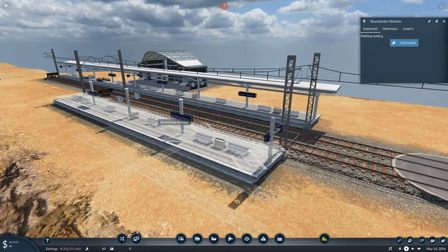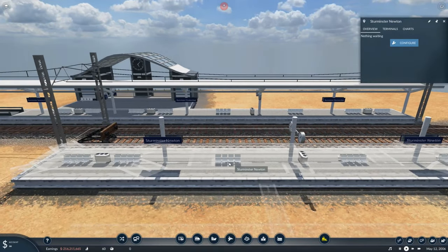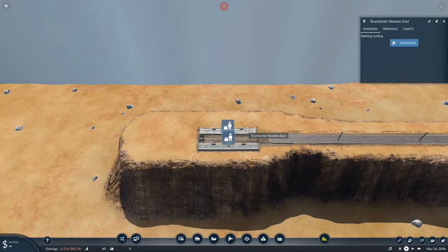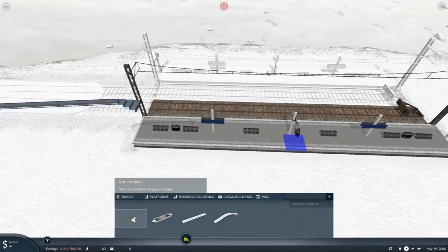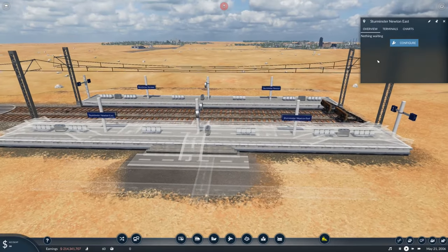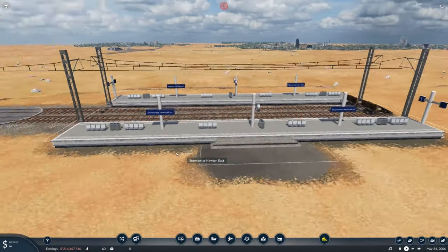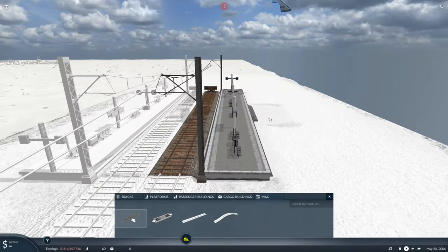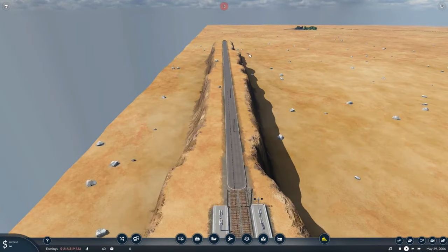I usually have a mod that strips everything off the platform leaving just the platform itself — I'll put that in the description. If you want a station entrance, since we deleted the default one because they're massive, go to misc and press 'side entrance' — that puts stairs on it. There are also mods that let you put them on the side. I like these because they're small and hidden. I'll do the same on the other side.